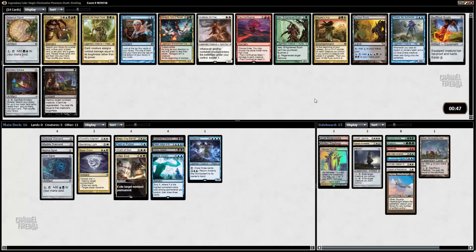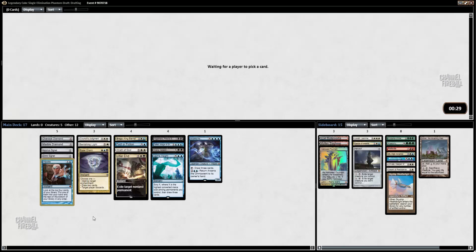I think it's between Sunken Ruins and the Impulse. I don't really need Vendetta — we have enough removal. Silesia Signet is also reasonable. I'm going to take the Impulse. I want stuff to do early, and I think Impulse is very good.